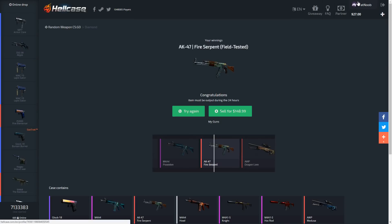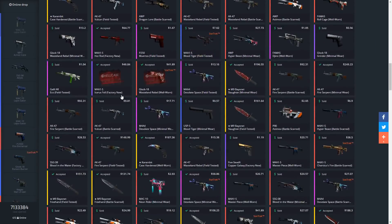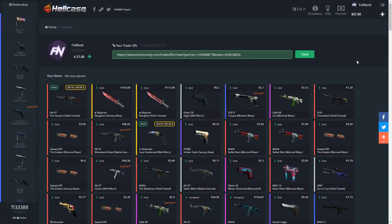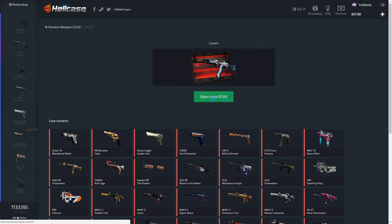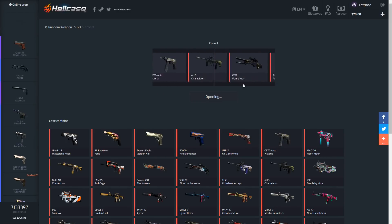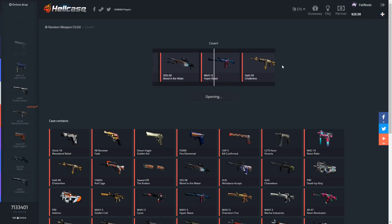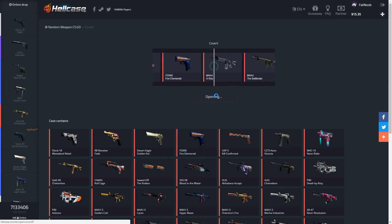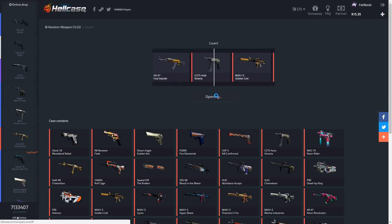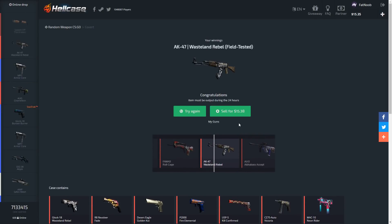I've gotten a minimal wear one before — let me check. The Dragon Lore minimal wear is $250; I remember unboxing that, which was awesome. We've got $27 left, so let's open a couple coverts to see if we can profit on one or two and maybe open one more premium. We lost money on the covert. Let's try one more — that was the luckiest case of the video. Sadly we didn't get lucky on the diamond case, but we did open four of them.